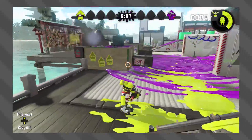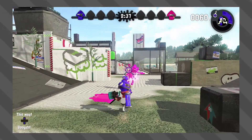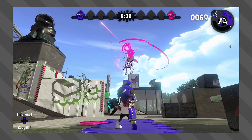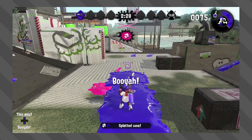Now we go into the blaster family weapon group, and the weapon I decided to use is the regular blaster. With a base damage of 125 on a direct hit, it takes the blaster around 4 direct shots to splat the armor.